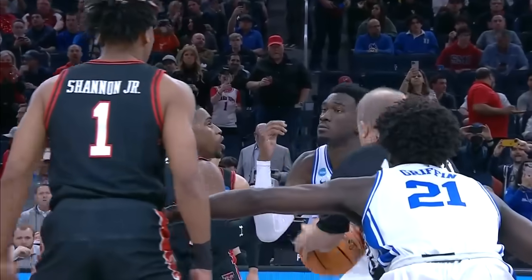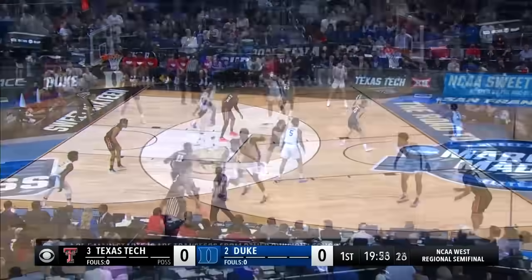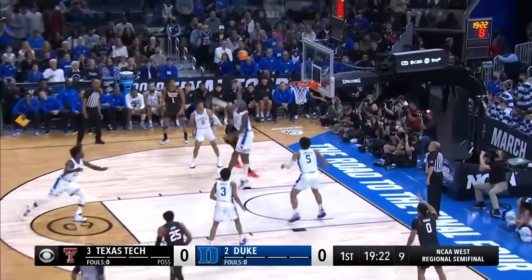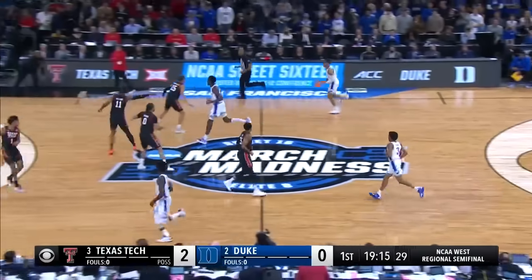Bryson Williams will jump center. Mark Williams for Duke, and the ball falls into the hands of Bancaro — Duke possession. Really solid, take good shots. He can put it on the deck. What a tough shot — drives on Williams, gets it back and gets the soft roll. Bryson Williams with the first bucket of the game.